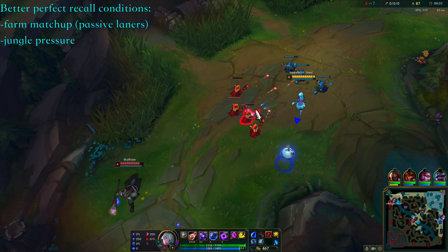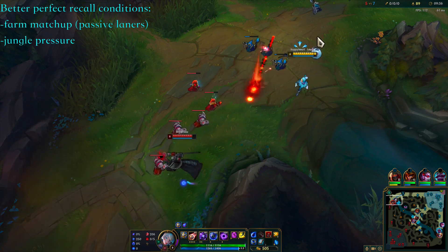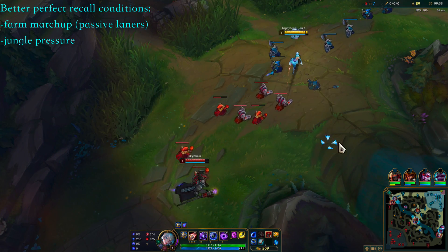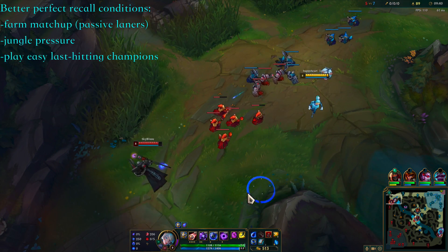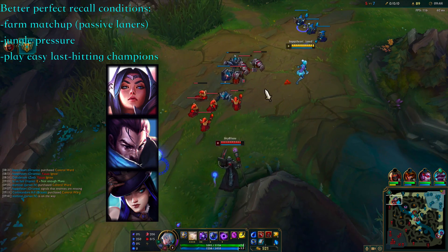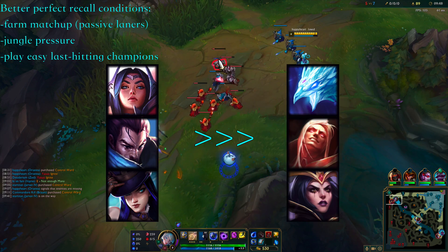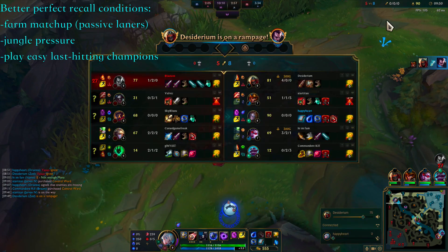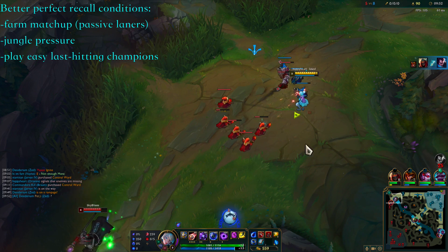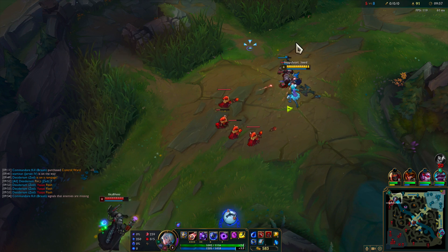Jungle diff can also prevent your lane opponent from getting a good recall timing, which would increase the difference between your perfect recall and your opponent's subpar recall. It's also helpful to play champions that last hit easily. Irelia, Yasuo, and Caitlyn are going to recall with their desired amount of gold much more often than champions like Anivia, Vladimir, and Lulu. If you check off all the above conditions, you should be able to pull off the perfect recall timing fairly often.